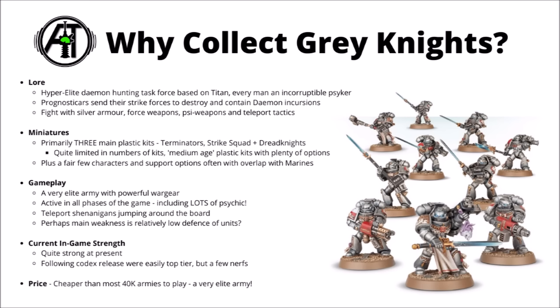Miniatures-wise, the Grey Knight range is a bit of a small one comparatively. Their main army primarily consists of three different plastic kits: their Terminators, the Strike Squad, and their Nemesis Dreadknights. Maybe not the most recent things that Games Workshop have come out with, but they still belong to the newer generation of nice plastic kits, and in general I think they hold up fairly well.